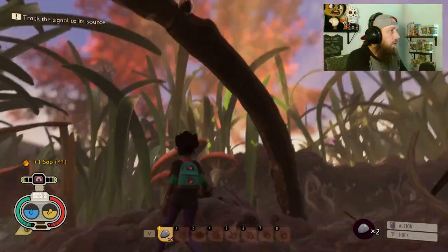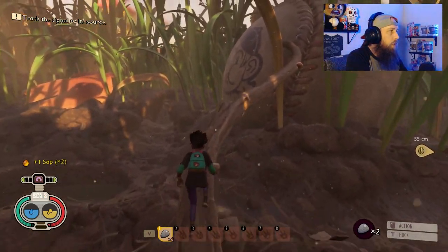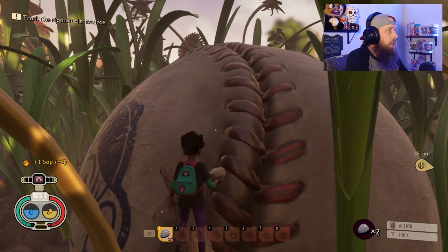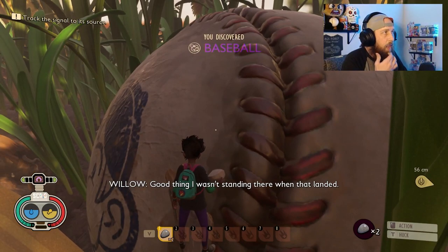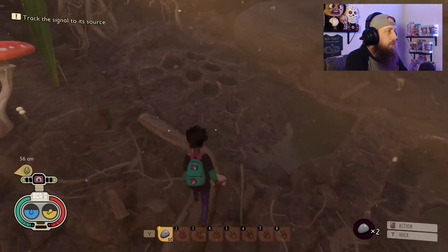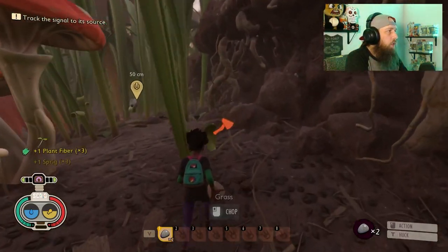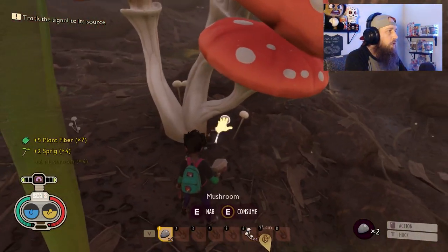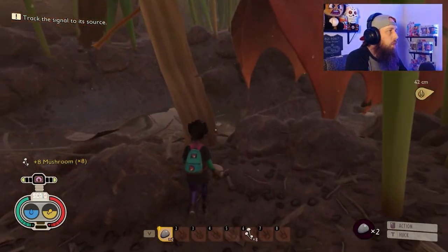You'll climb on branches, run through little valleys. You're going to see a lot of different resources, and the important part is to analyze them. You can also discover POIs — points of interest, or landmarks as the game calls them. Finding the baseball gives you the 'discovered baseball' notification. The more you explore and find landmarks, the more it helps with some of your mutations.